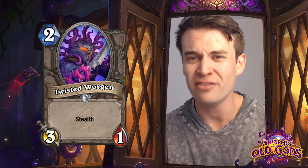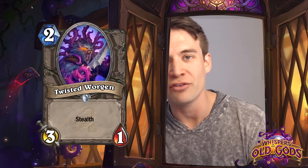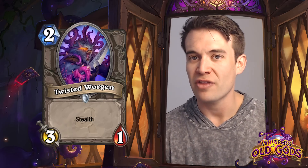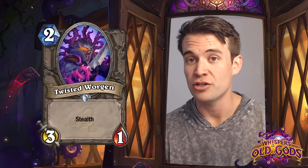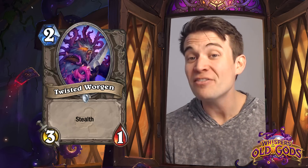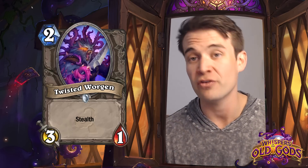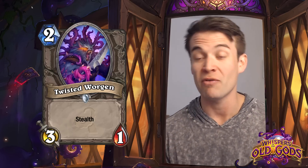Twisted Worgen - not necessarily a super exciting card, a 3/1 Stealth for 2 mana, obviously a twisted version of Worgen Infiltrator. Stealth is a powerful ability, especially on a creature that hits relatively hard. So I could see this seeing play in aggressive decks that are just looking to have minions that their opponent can't just kill right away. We have seen reduction in power in charge minions, so it's possible we sort of see stealth minions take their place as minions that are difficult for your opponent to deal with before you get to hit them.